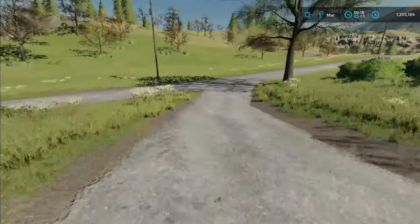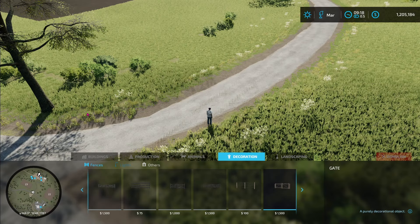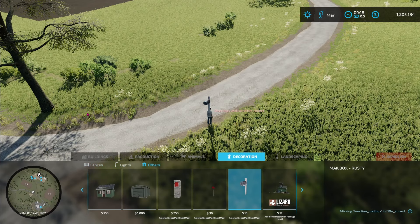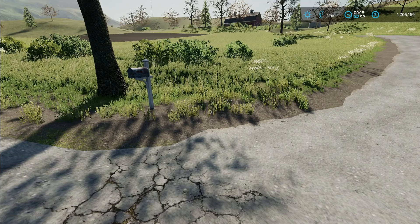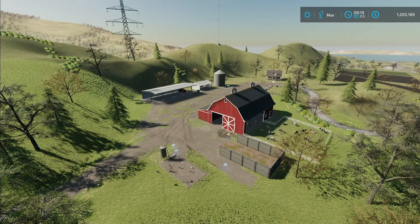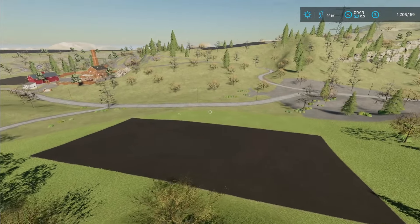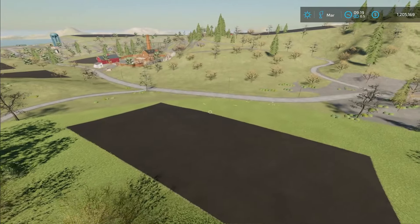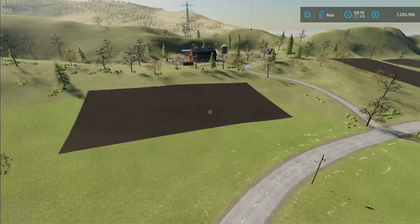The last thing we need down here at the road is a mailbox — nothing fancy. And there we go. So now all you need to do is add your favorite pieces of equipment. Maybe buy a field or two — this field down here would probably be a pretty good one. I would expand it a little bit more, and you have a nice little starting farm.